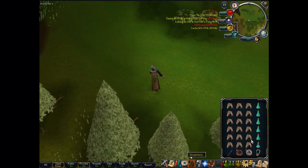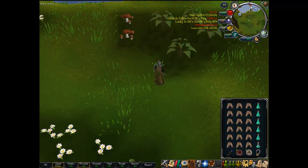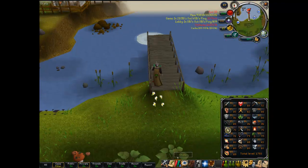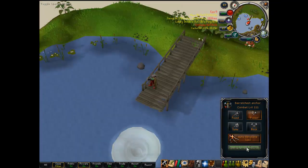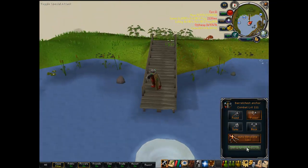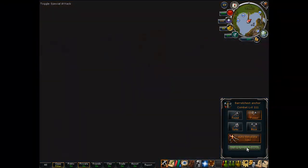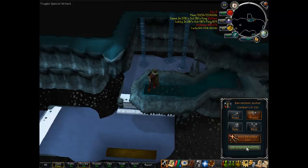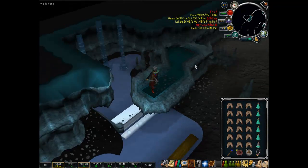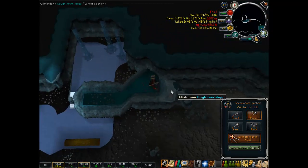Okay, back to the point. I can hit about 300 with this at 85 strength without the slayer helmet. The special attack is called Sunder, and what it does is deal 10% more damage and takes 1% of the damage inflicted as a level from your opponent's either attack, defense, ranged, or magic. So 10% damage is good, and it's only 50% of the special attack bar.